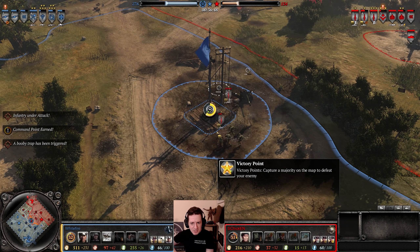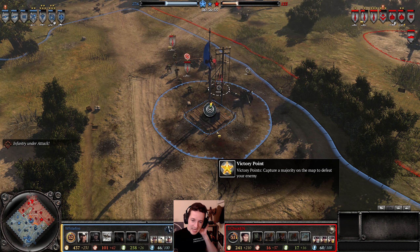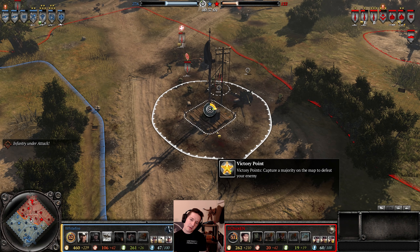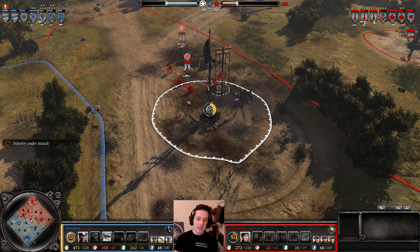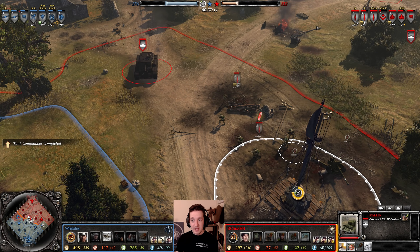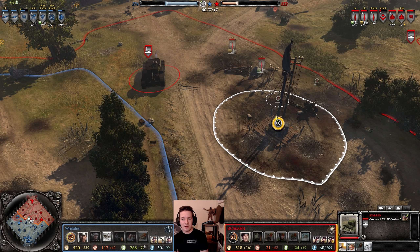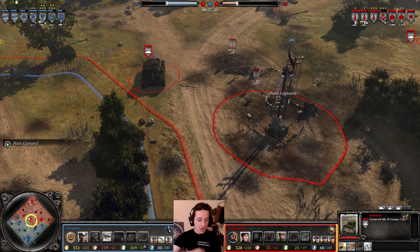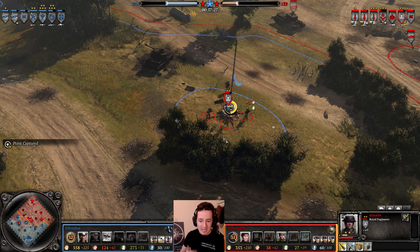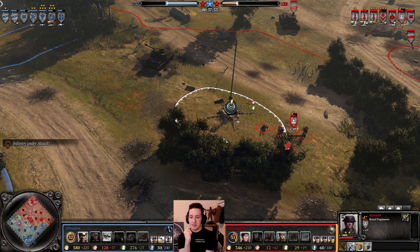We have a booby trap going off and it looks like Commandos triggered it — so maybe not. The enemy is going to take it. He also has hold fire on, which is weird — he might be trying not to be seen. But he's in no cover so he's not going to get that hidden ability. Cromwell's on the field; the allies have no AT. We are probably a minute away from the Tiger. The British are doing a good thing — capturing a good chunk of territory very quickly. The Commandos and Royal Engineers are doing their part, making sure they get those precious resources back.